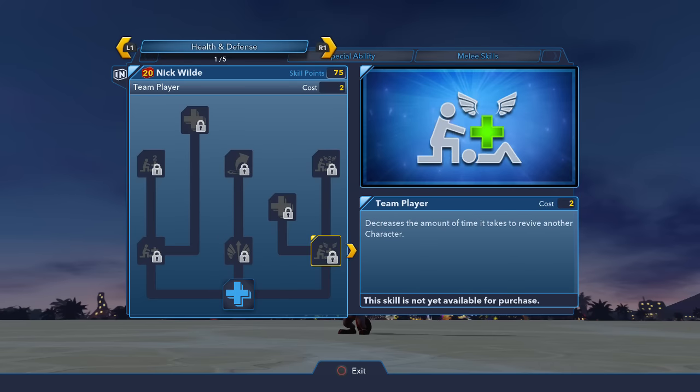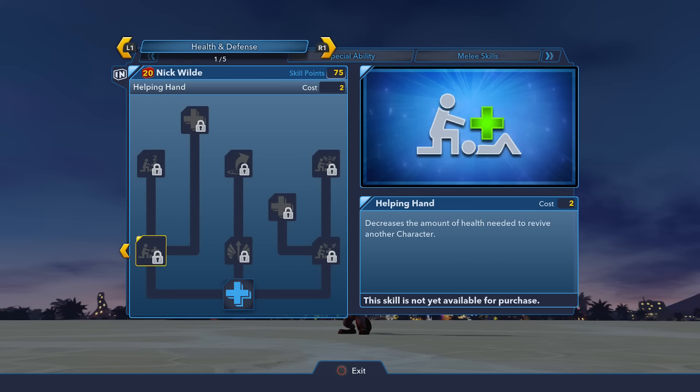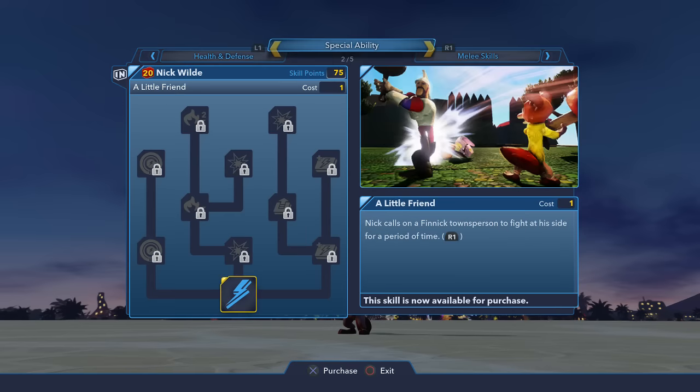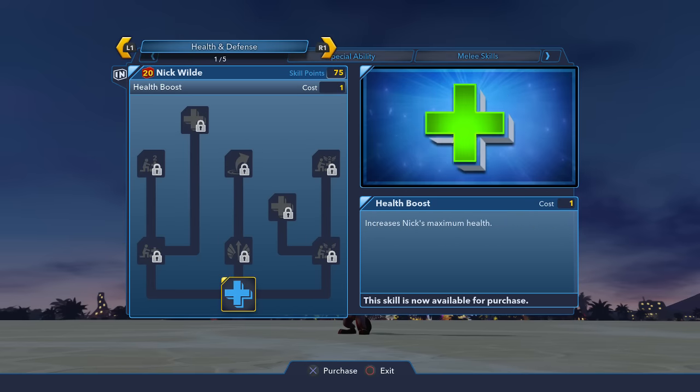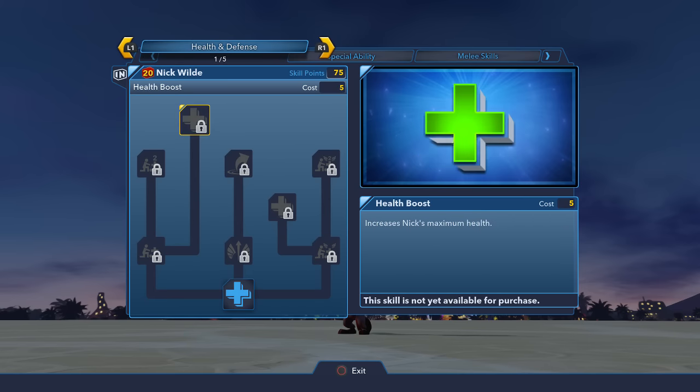They kind of screwed up here — you have to unlock Team Player in order to get to two of the health boosts, which isn't fair. He has Helping Hand and Team Player upgrades, both of which are useful for team play when playing with friends online or locally. But as you know with iStarleyTV, we don't play well with others. I'm not happy about having to invest in these team help upgrades, but I'll go ahead and invest in all the health boosts and the athletic jump.